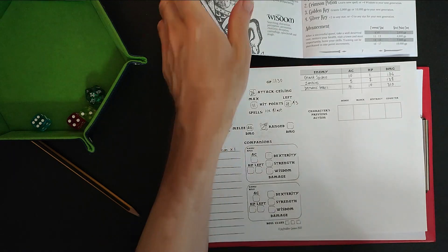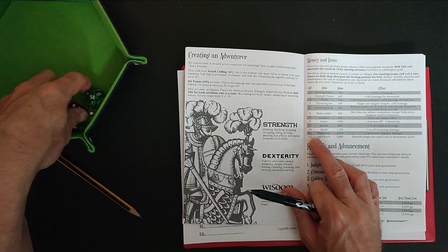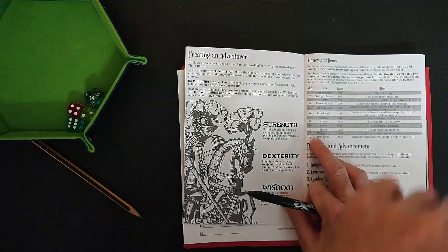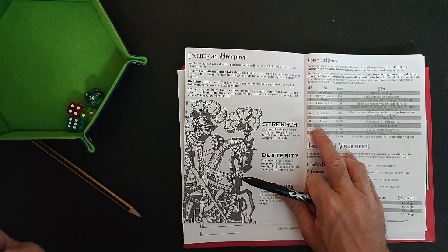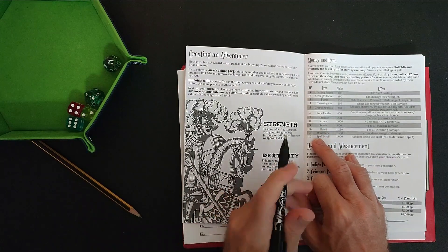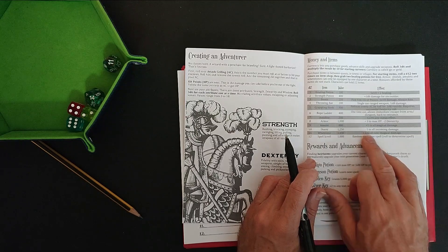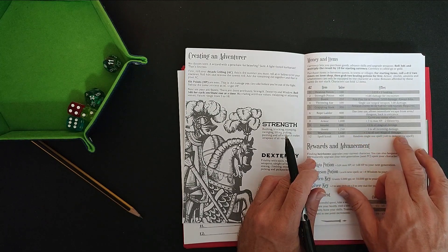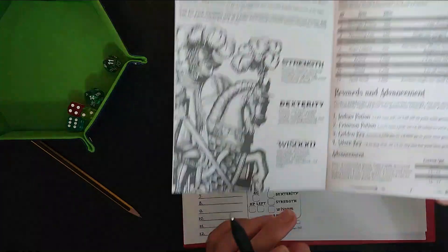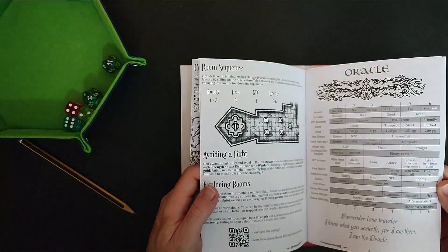I'm going to give myself one item now — not two, since I should have worked that out at the start of the quest — but let's say Ferric finds something in the clearing before he goes into the cave. This is a d12 roll, so let's see what we get. Eleven — oh, that's given us the most expensive item on the table: plus one to all non-magical damage. Wow, I'll take it!